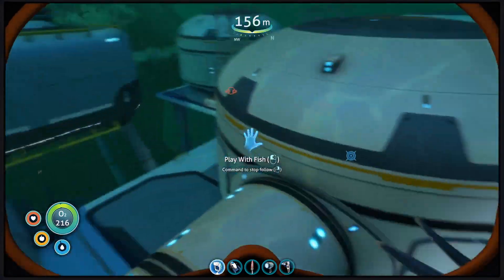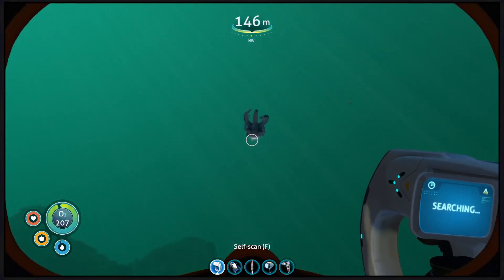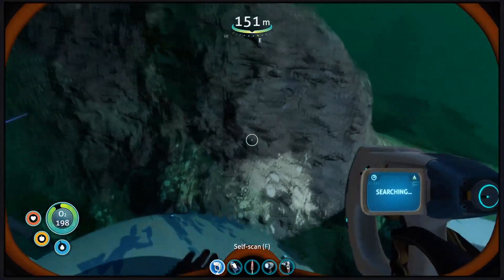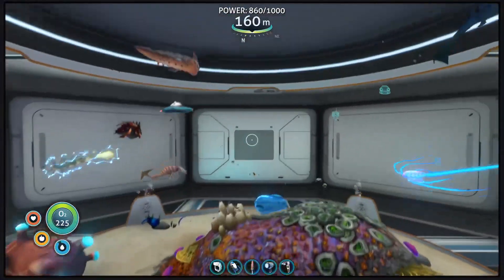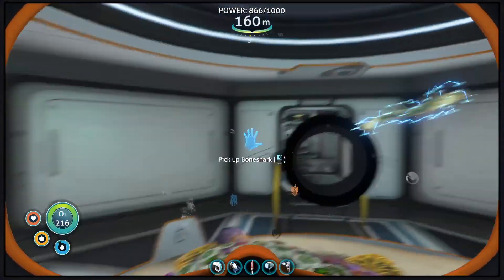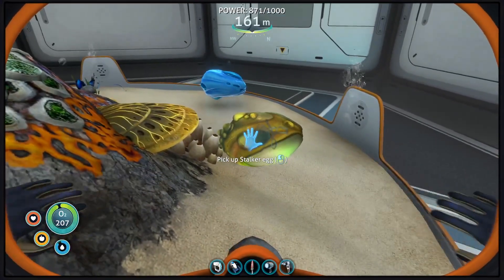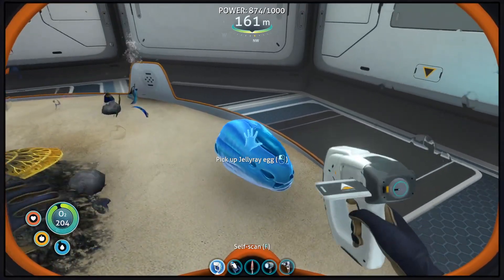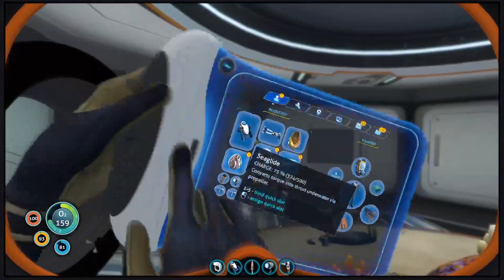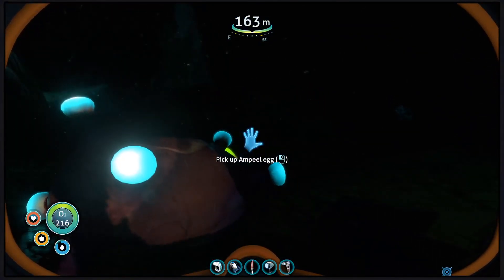Actually, what we can also do — hello there. So now he'll hang around here. Next thing on the agenda: that's a stalker egg, that's a gel ray egg, that's an ampule egg, sand shark egg, bone shark egg. Actually we'll drop this — like another gel ray. Stalker's kind of small. Be free, predator eggs!